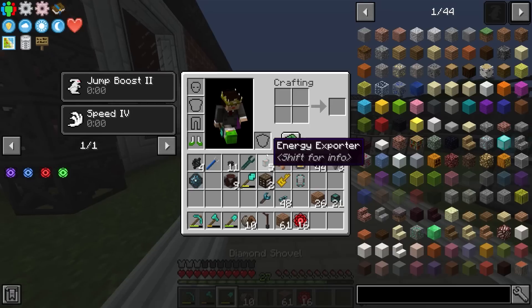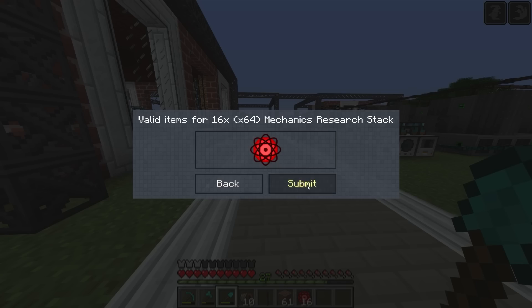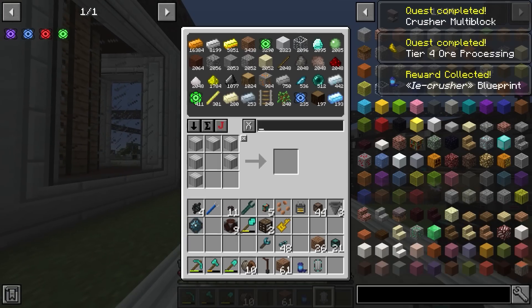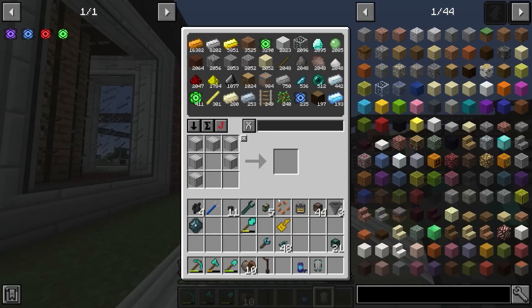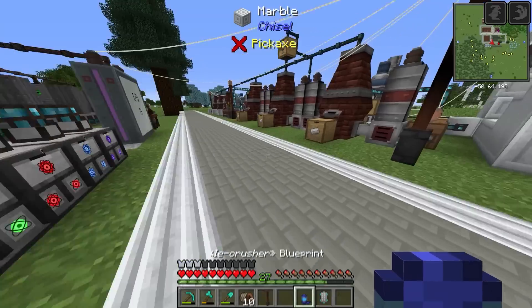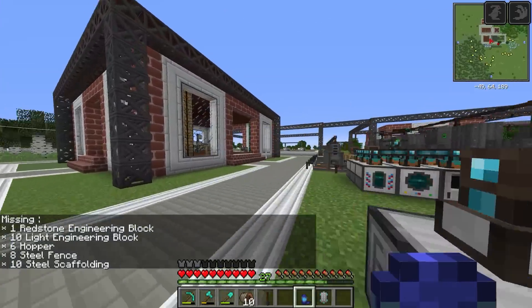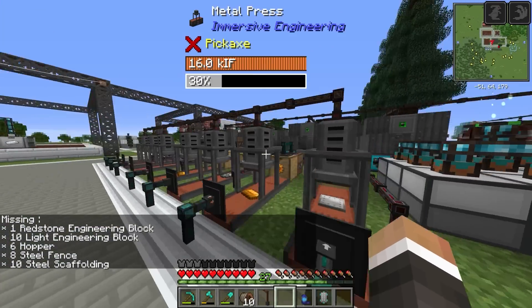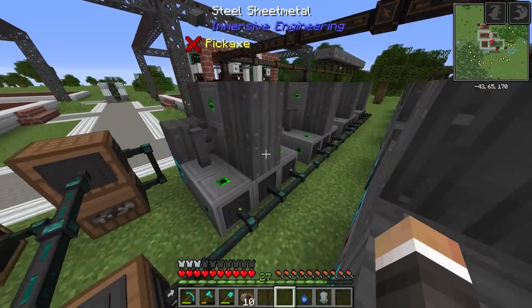Taking all of that back to the quest screen, we're going to finally unlock the crusher! We get a capsule for that, which we can use to check what we need to build it. We need one redstone engineering block, 10 light engineering blocks, six hoppers, six steel fence, and 10 steel scaffolding. That's honestly not too bad.